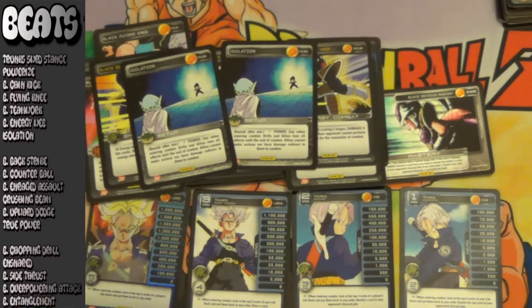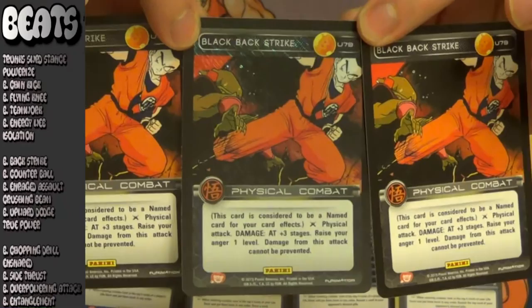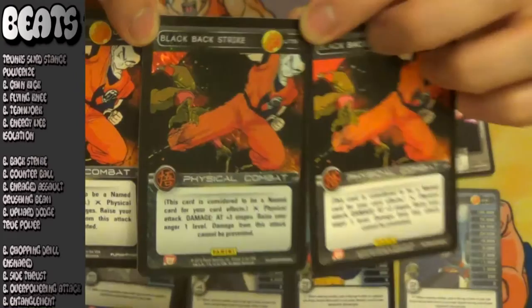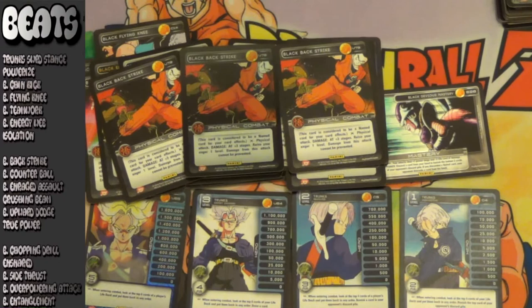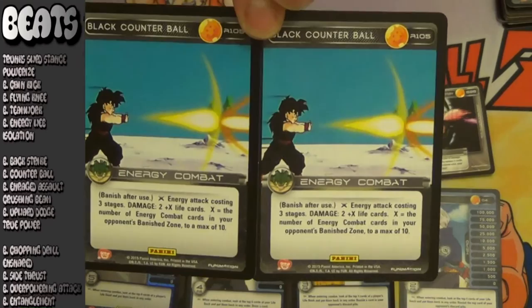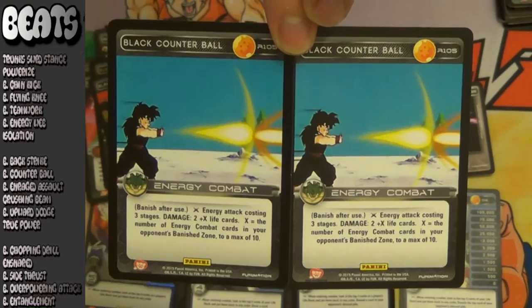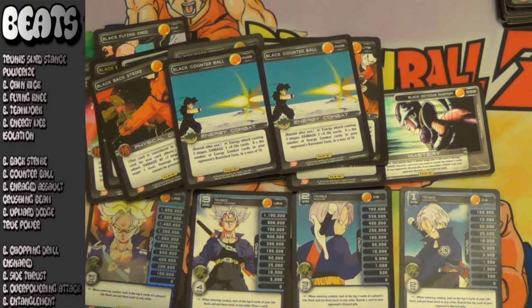Starting out tier 2 of your beats: Black Backstrike. Another great card that Trunks got in set 3 — this card is an 80 plus 3 physical that is unpreventable and raises you one anger. Unpreventable is often overlooked, but it can really serve as a large increase in damage. Save this as your last attack and use it for a good clean 8 card damage and critical damage. Next up for beats tier 2: Black Counterball. I do still really like this card. However, there are a lot of decks out there that don't really play that many energy combats, so if you find yourself in that matchup, this card can be really lackluster. However, in the matchups that do play a lot of energy combats, this card can just hit like a truck. With a 12 life card ceiling — 13 and one with the mastery — this card is just a better True Power.